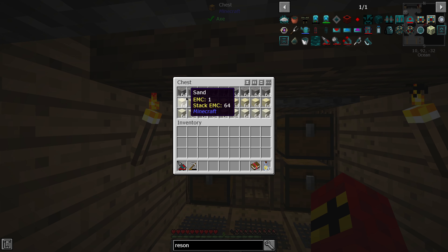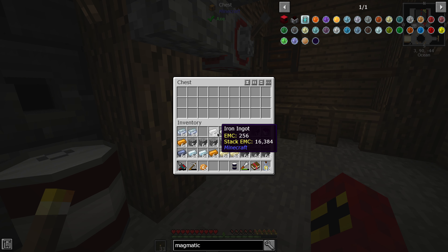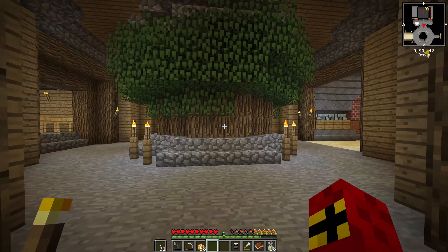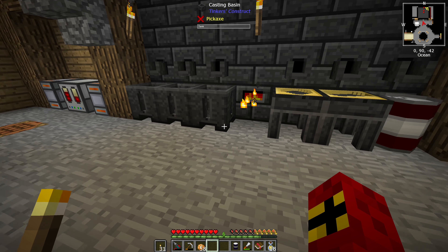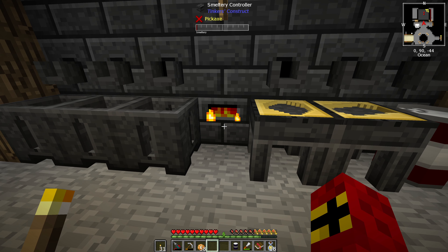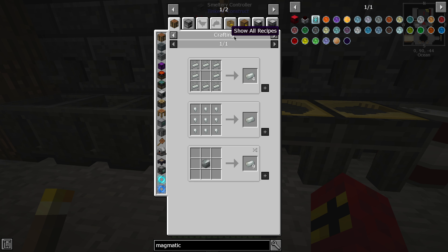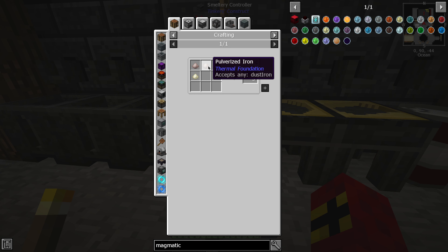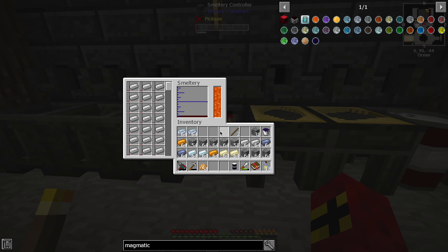Sieving has been done and we've got ourselves a fair bit of resources now, so we can start looking at how we're going to automate all of this. But first I'm going to need some magnetic dynamos for power, so I need some invar. I forget exactly how to make it — I remember it's nickel and iron, but I forget the actual blend. It's two iron to one nickel.